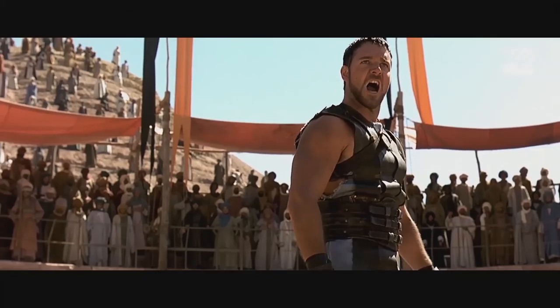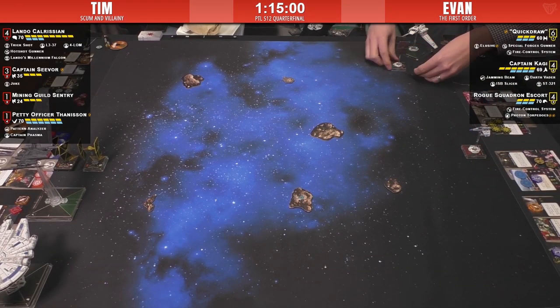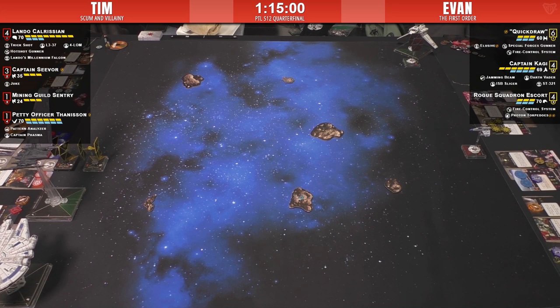Evan thinks the Gladiator format is awesome, though it relies on someone who can build a bunch of interesting, well-balanced ships that don't end up with game-breaking combos. Aaron did a great job of that. The format is fun — for the league to agree on a pool of draft ships using this simple draft format, as long as you're not repeating named pilots which is the core rule of PTL, it could work really well going forward.